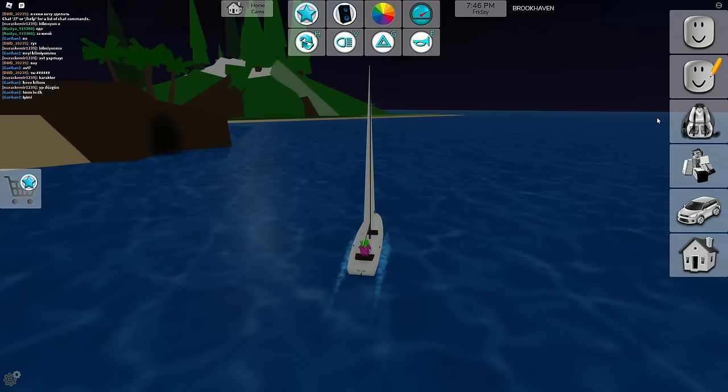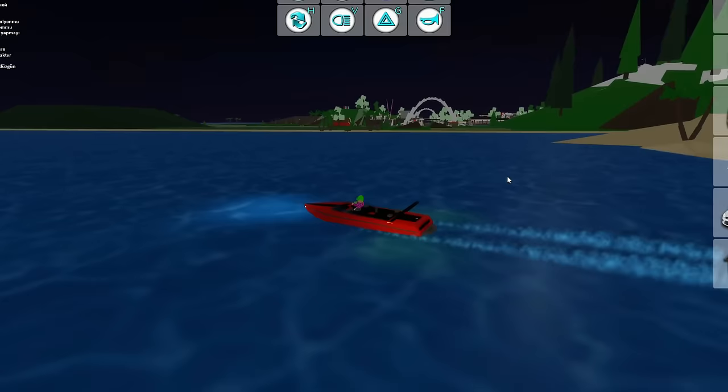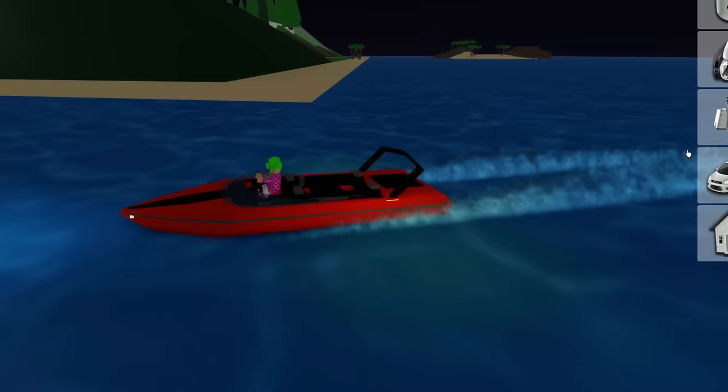Let's despawn that and check this out — we literally got a speedboat! This is just way too cool. I was kind of hoping for Brookhaven to add boats. You can even turn the lights on and off! That is so cool — it really has a nice effect on the water, makes it more realistic.